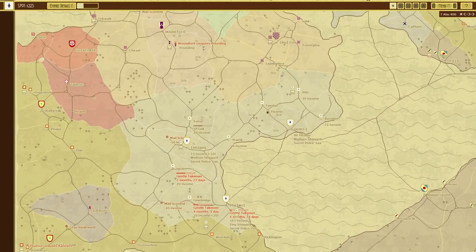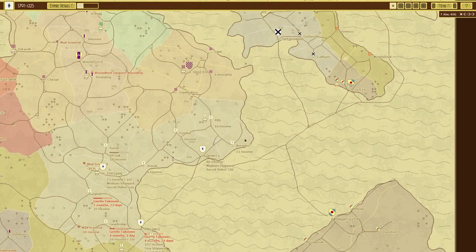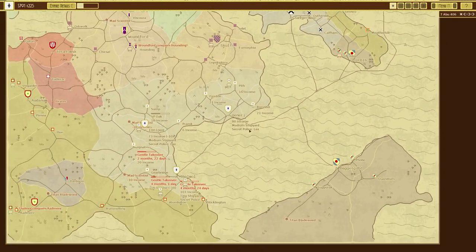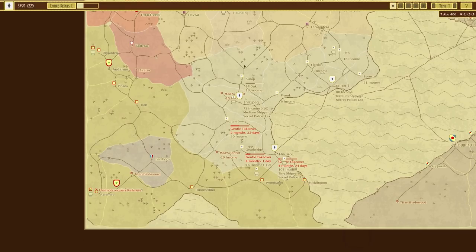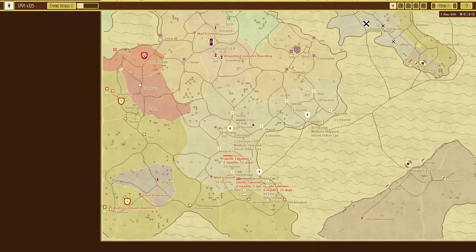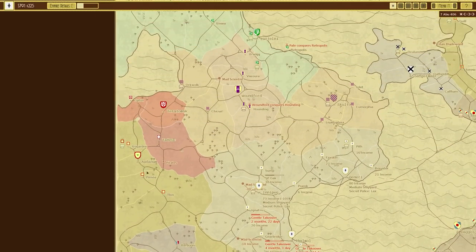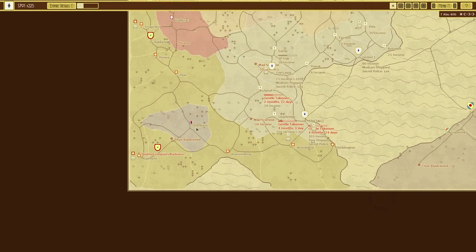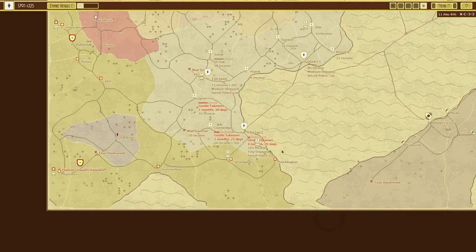In the previous episode of Airships we started a new campaign with the generic faction. We're boxed in a little bit on two sides, but we have an open ocean, which isn't bad given the distance between ourselves and the other two islands. We managed to defend quite nicely, made some inroads on the left-hand side, worked our way down, and captured two of the big cities. So we've got three medium shipyards — pretty good. In this episode, hopefully more of the same.